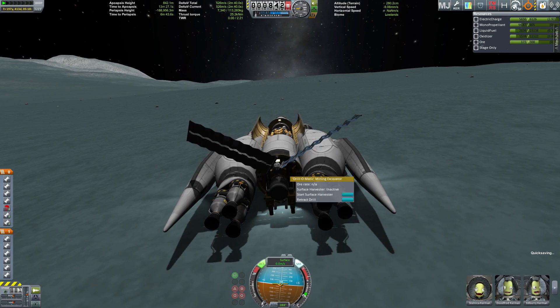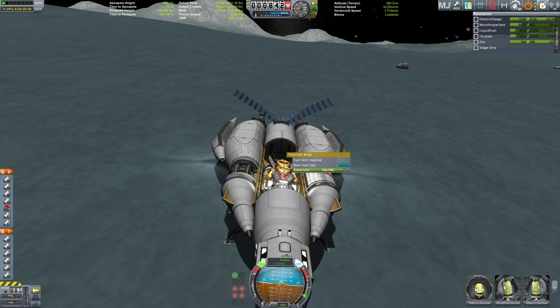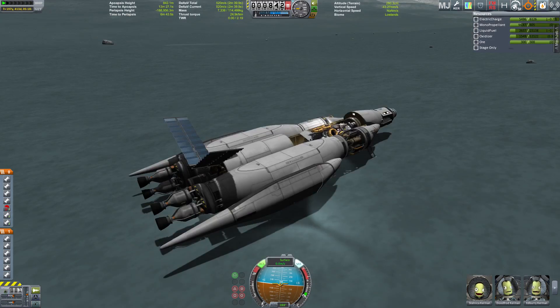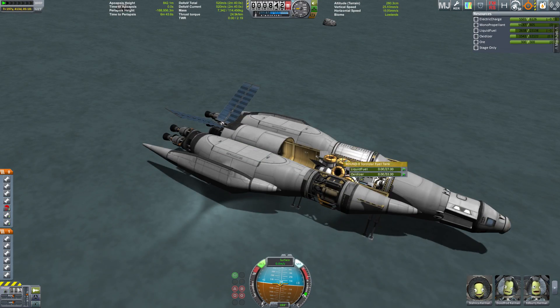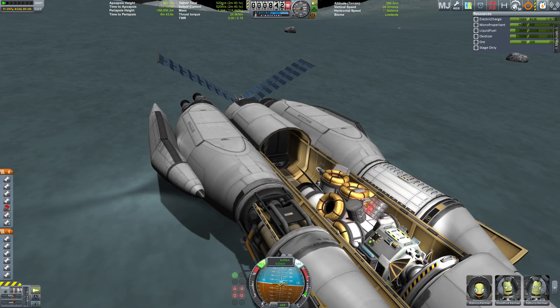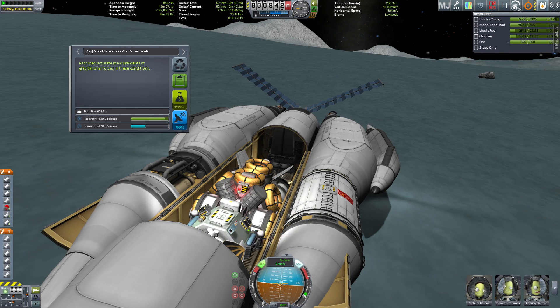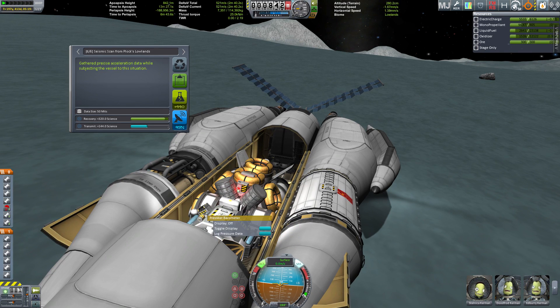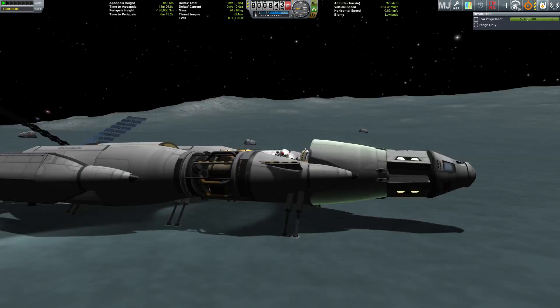We can now gather some resources and fill up our tanks for the long journey home. We don't need any oxidizer because we don't want to use the lander again — this is going to enable us to carry less weight than if it was completely filled up, so that should make the ascent a little bit easier.